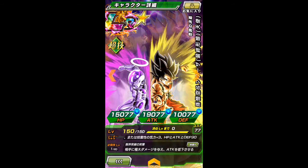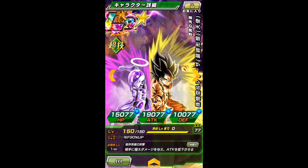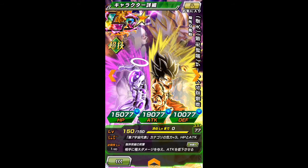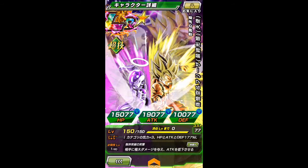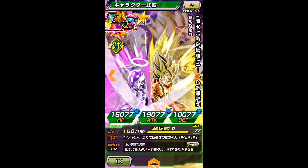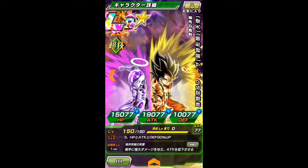That's his 12-17 ki attack. You've got Miracle of Universe 7, which is his 18 ki plus. So his first super route causes colossal damage to the enemy and lowers attack at 18 ki plus. It causes mega colossal damage to the enemy and lowers attack and defense.